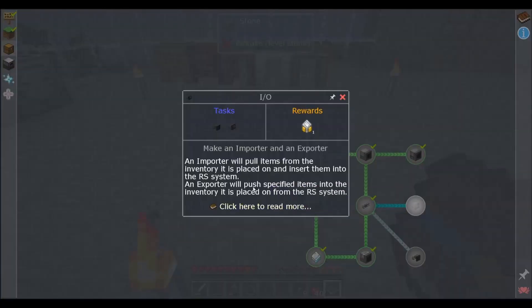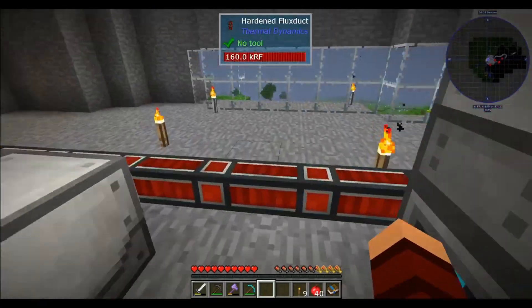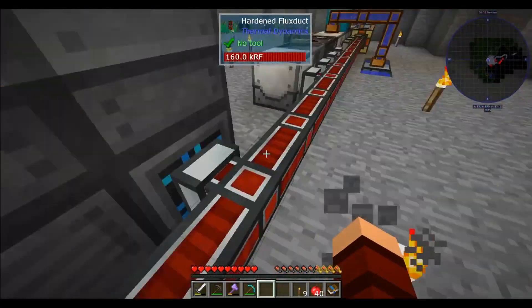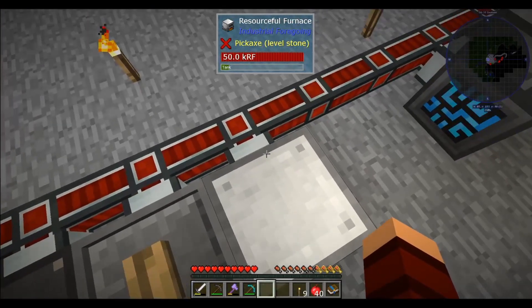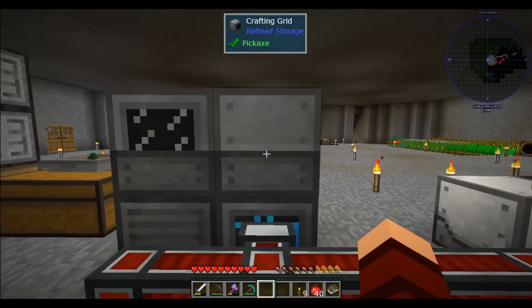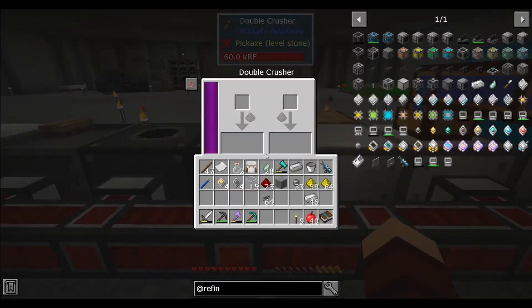Alright, so first we're gonna make importers and exporters. An importer will pull items from the inventory it is placed on and insert them into the refined storage system. An exporter will push specified items into the inventory it is placed on from the system. You always have to remember importer and exporter from the viewpoint of the system. So if you want to import stuff in, for example, stuff that comes up here, we can import what this makes into our system. We can also export out of our system the materials, for example ores, into this crusher.